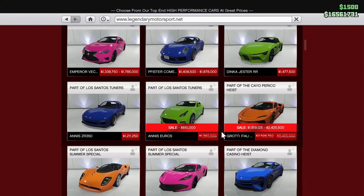Starting off under the two-door category, we have the Annis Euros on sale this week. We also have the Grotti Itali RSX — one of the fastest sports cars in the entire game, not the fastest, but one of the fastest. It is very heavily discounted this week, so if you're interested in getting it, now is definitely the best time. It is one of the most expensive cars in the entire game, so now is the best time by far to get it. The Annis Euros is kind of mid — not that great of a car. I like it and it has lots of customization, but it's not a great car.